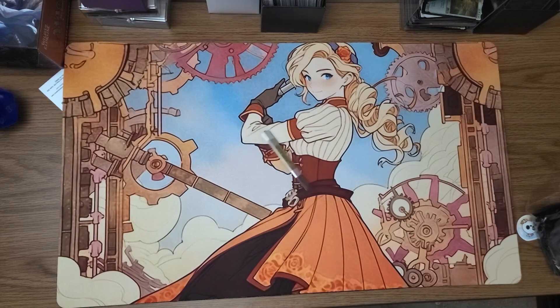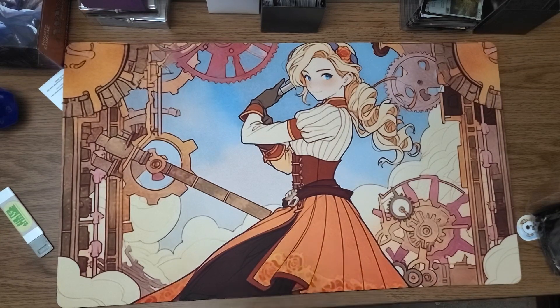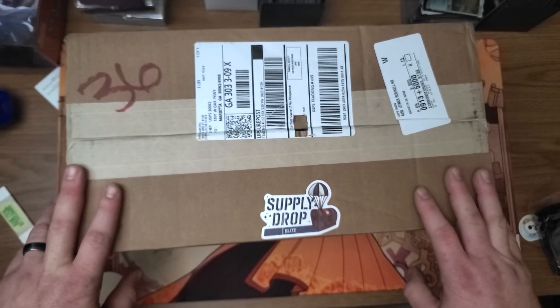What's going on everybody? Bam Bam Johnny, Realtree Lodge. Today we're gonna open up another Elite Box Supply Drop from InkGaming.com.